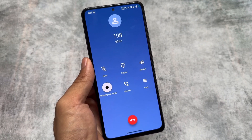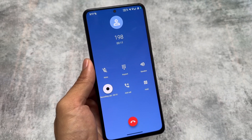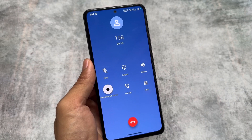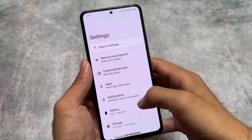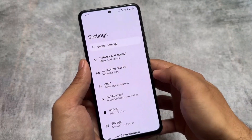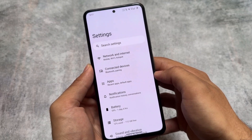Another thing is the dialer. Similar to some other custom ROMs, we have the AOSP dialer available, so you'll be able to use call recording without an announcement — which is a great feature compared to Google Dialer, which has the unwanted announcement. Being on the AOSP dialer frees you from a lot of restrictions.